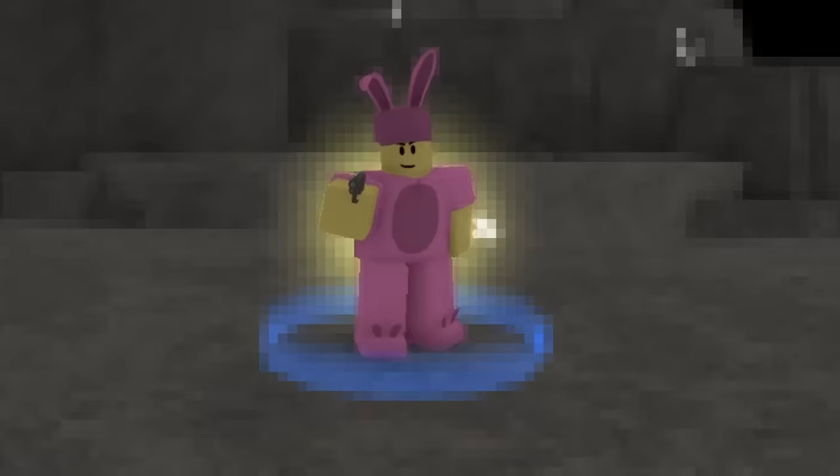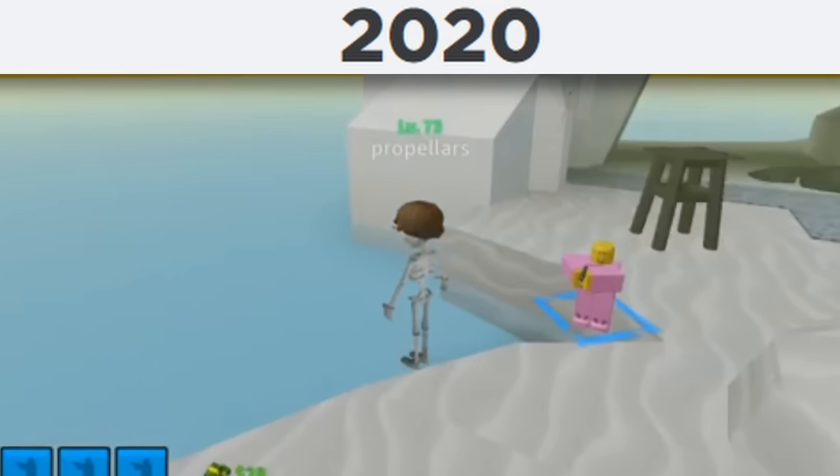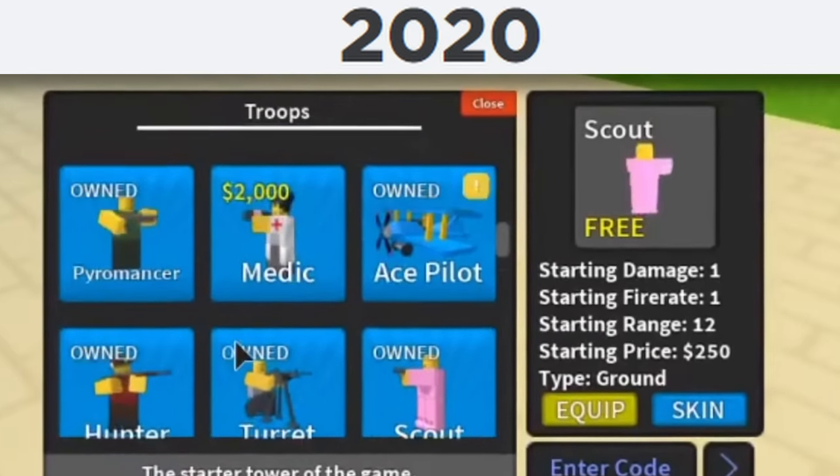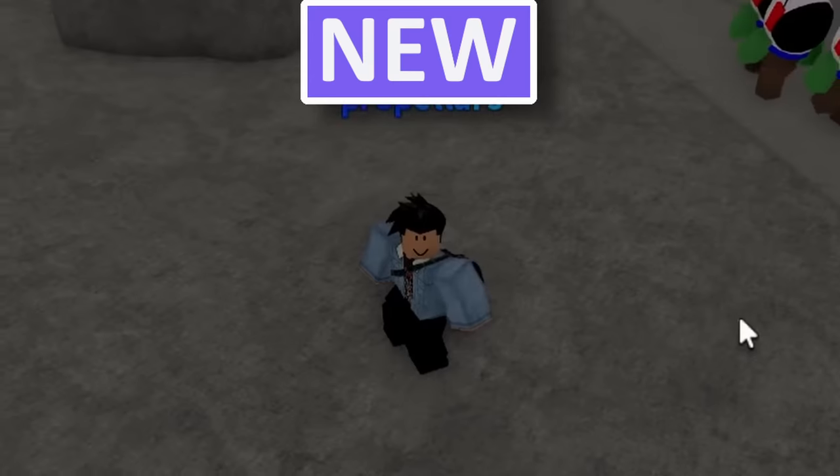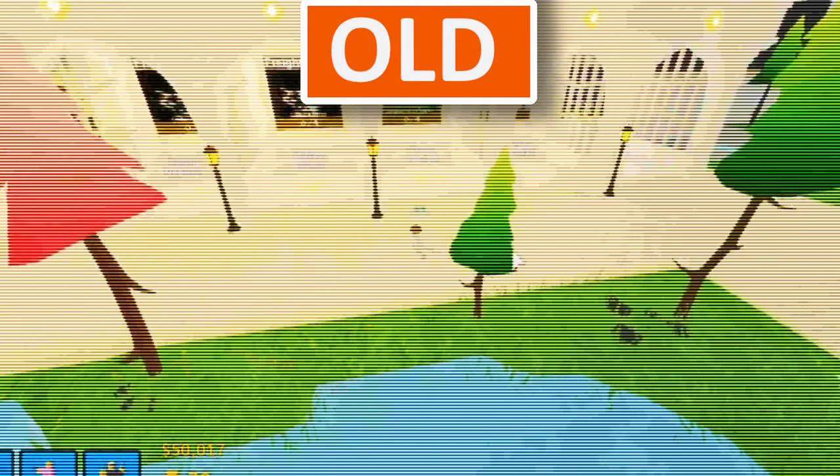One of the absolute earliest skins I did get is Bunny Scout, part of the Bunny series. At that time I didn't really know how to play the game, but I did somehow end up playing enough to unlock this skin, with its bunny ear hat and pink color scheme. I think it's pretty clean, and it's a neat memento of the older version of the game.